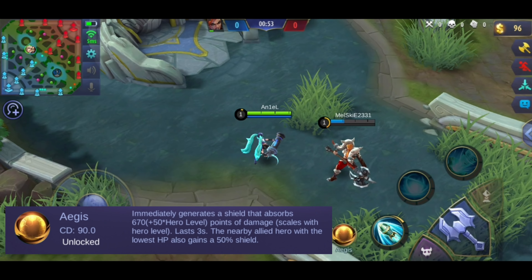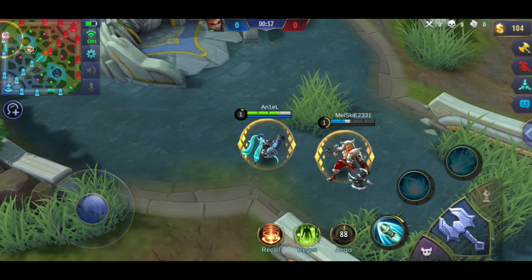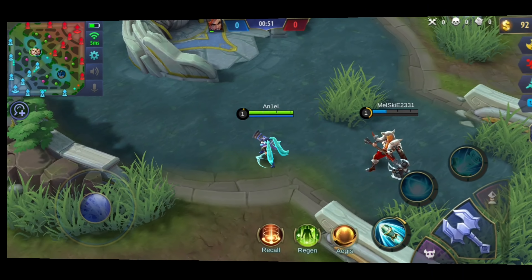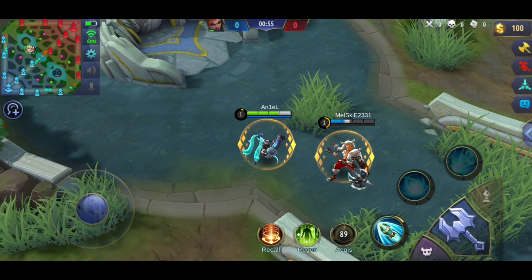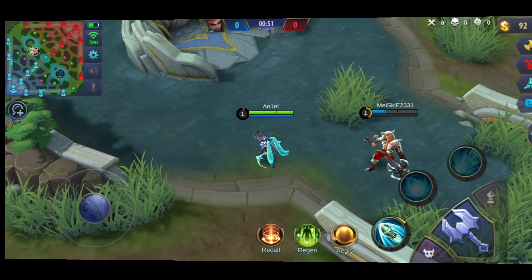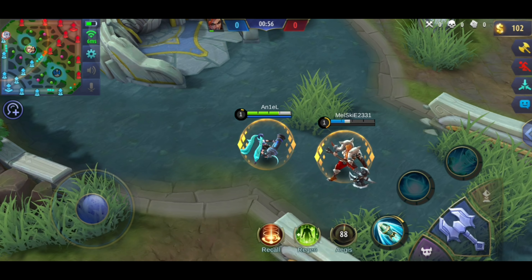The next spell is called Aegis. When you use this spell, it will give you a shield. If your level is higher, the shield is stronger. The shield lasts 3 seconds. Other than that, you can also use it to give a shield to a nearby ally — specifically the most vulnerable hero near you will also receive a shield. This spell is good for heroes that face high burst damage, so that you will not get burst down immediately.